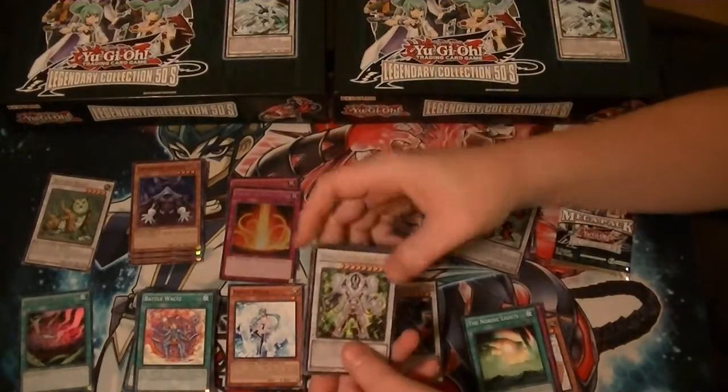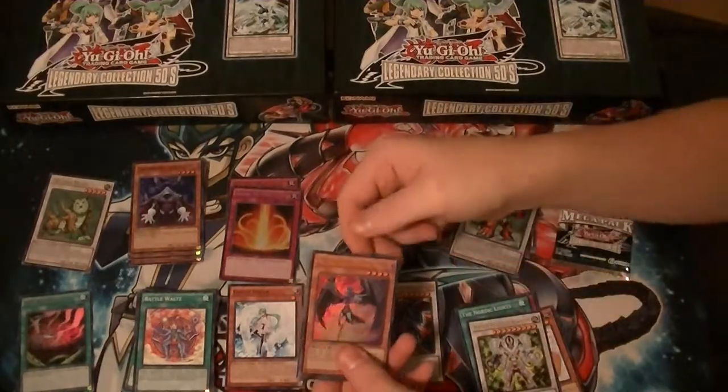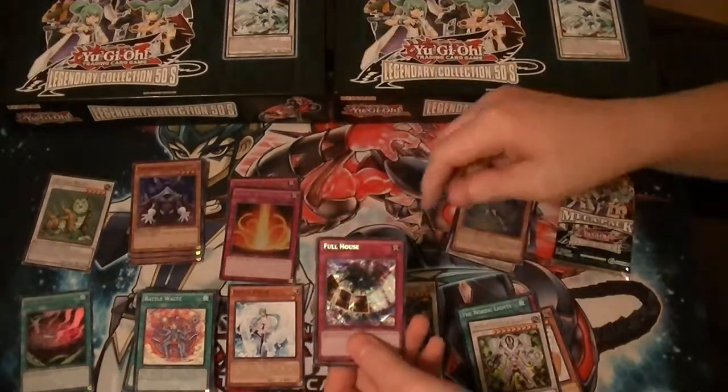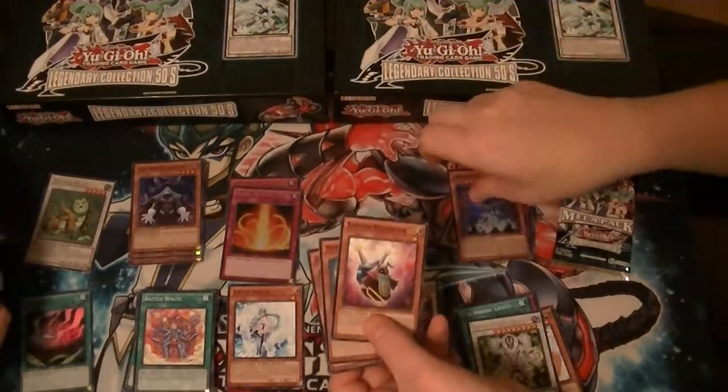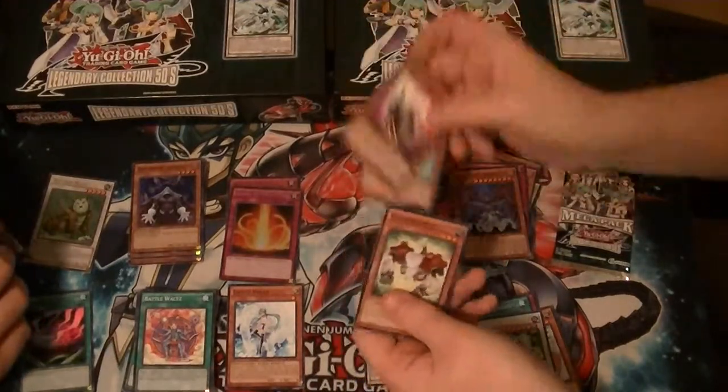Got a Rare Hyper Psychic Blaster. Ultra Shura the Blue Flame. Secret Full House. Super Earthbound Immortal Wiraqocha Rasca. And some more Junk.